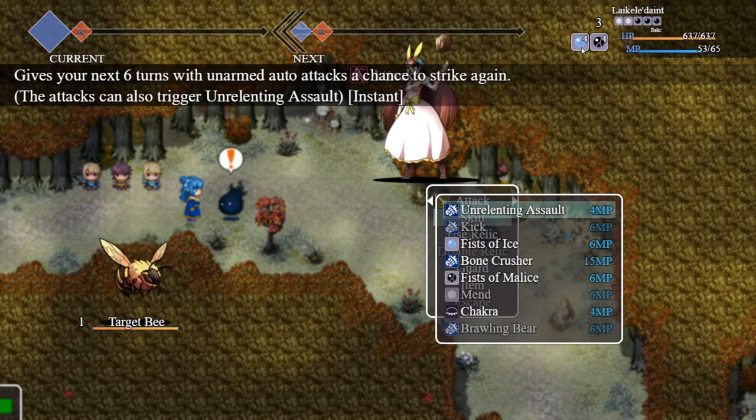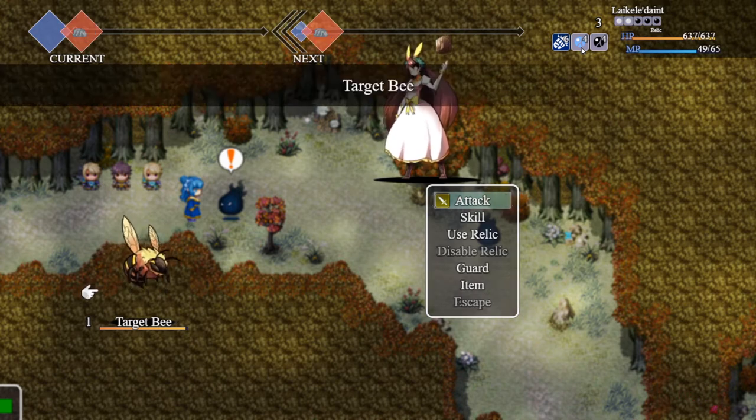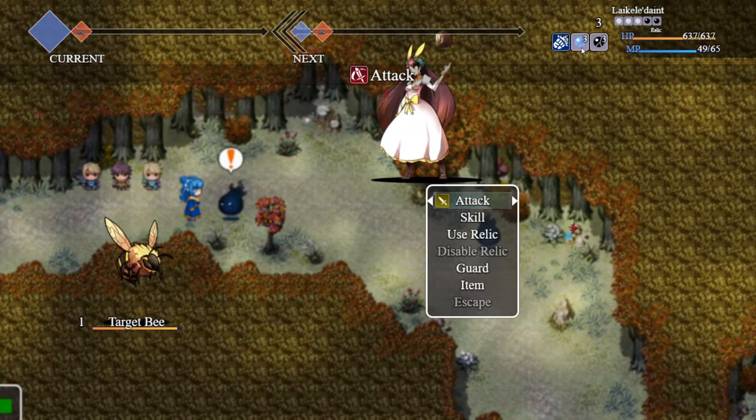Next we have Unrelenting Assault. This gives you a buff as well. What it does is give your auto-attacks a chance to proc another auto-attack at 40% damage value. These proc'd auto-attacks can also proc themselves, so if you are lucky you can get up to five of these extra attacks. It only has a small percentage chance — I think it's 25% right now. And yeah, I didn't get it there.